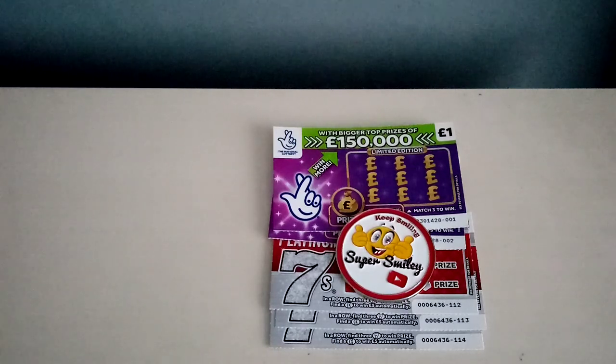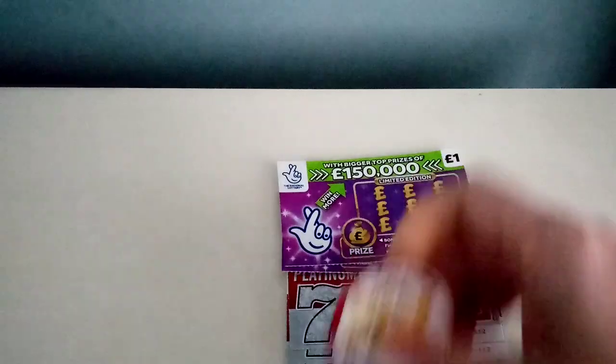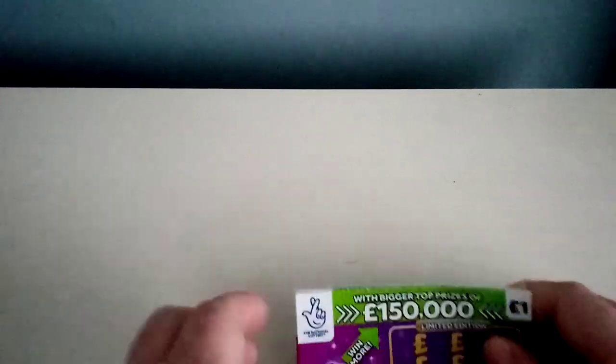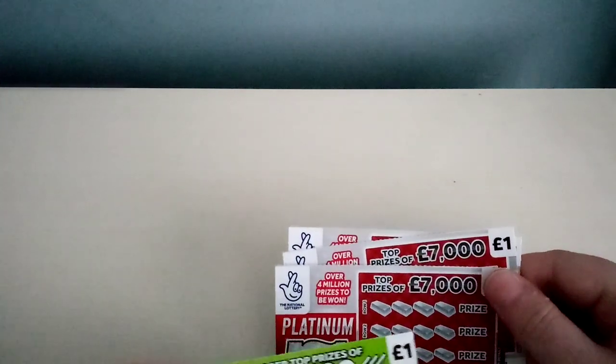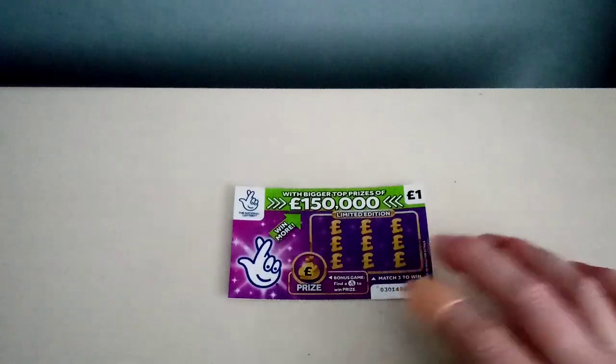Today we are doing day one, which is the pound cards. I'll be doing five pounds worth of pound cards, and then we'll be doing two pound cards, three pound cards, and five pound cards. So we're starting off with the pound cards — I've got five pound in play. I've got three of the Platinum Sevens, which I quite like, and two purples. So we'll start with the two purple ones. Let's see if we can get a winner.